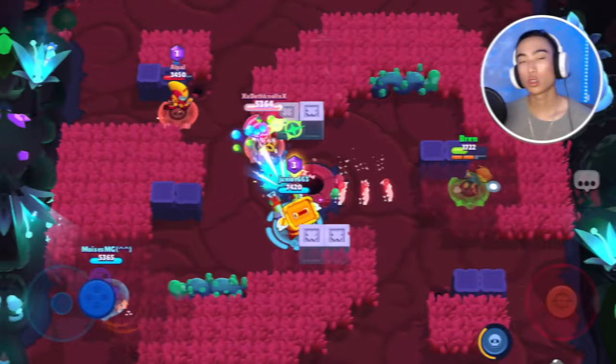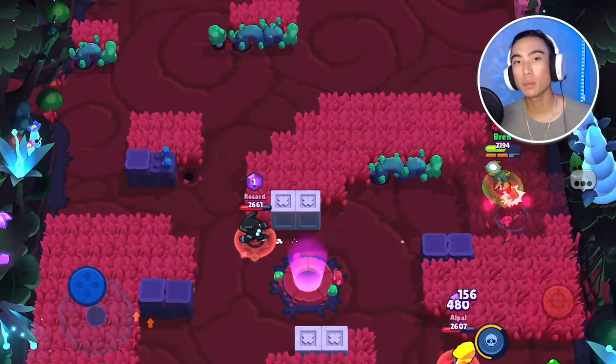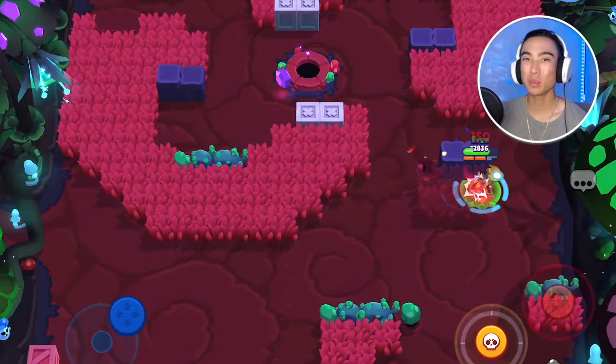The first game mode is Showdown. Crow has been such a solid Showdown brawler for the longest time. It's mainly because he can just stand his ground so well by keeping his distance and chipping people from a distance. He can be very good in the early game by getting people away from boxes and scaring them. As long as he can keep his distance, keep poisoning people, stay away from bushes, and keep his health up, you should be winning quite a bit of Showdown games.